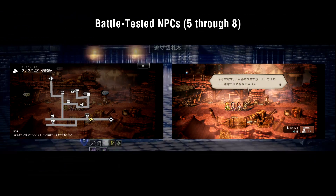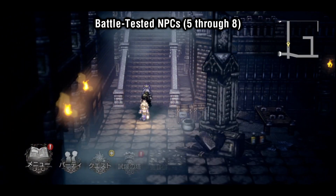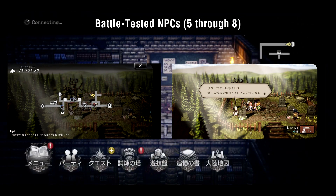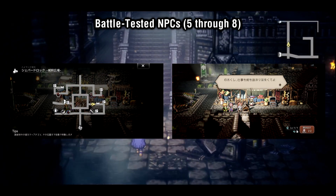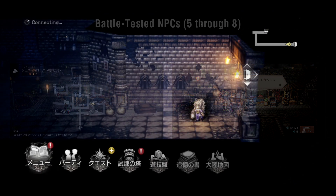In Lower Cragspear, we have the Battle-Tested Dagger NPC, who's weak to lightning and sword. In the cemetery in Clearbrook is the BT Staff NPC, who's weak to tome and wind. Off to the left in Sunshade is the BT Fan NPC, who's weak to axe and ice. And finally, in the upper part of Shepherd's Rock is the BT Sword NPC, who's weak to spear and ice.